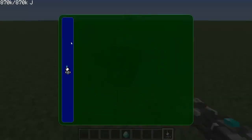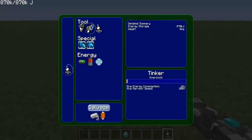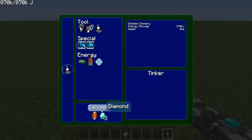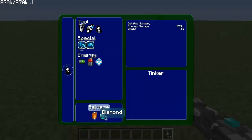What you need to do is go into the tinker table power tool. I already have fully upgraded it. But with the diamond pickaxe over here, all you need to do to get unlimited is just keep on pressing salvage and install.